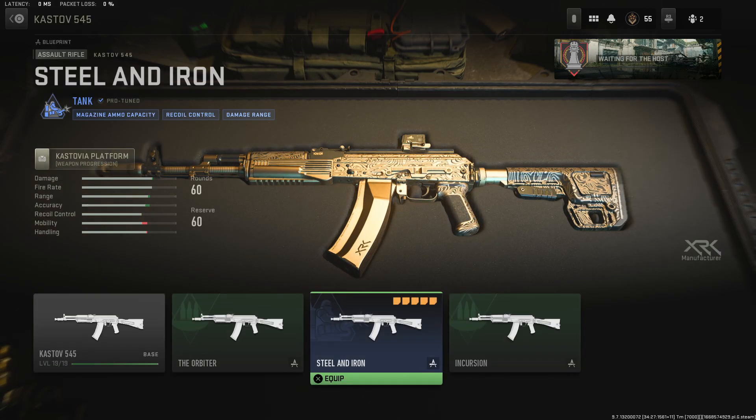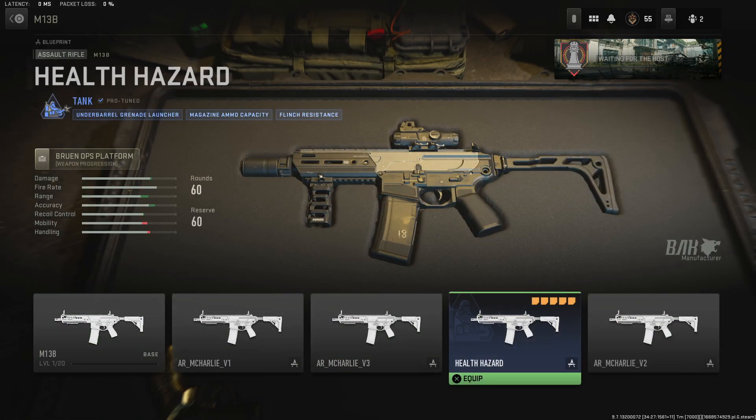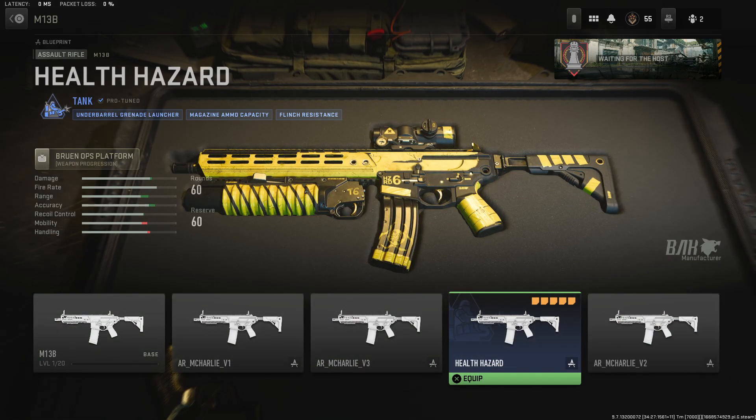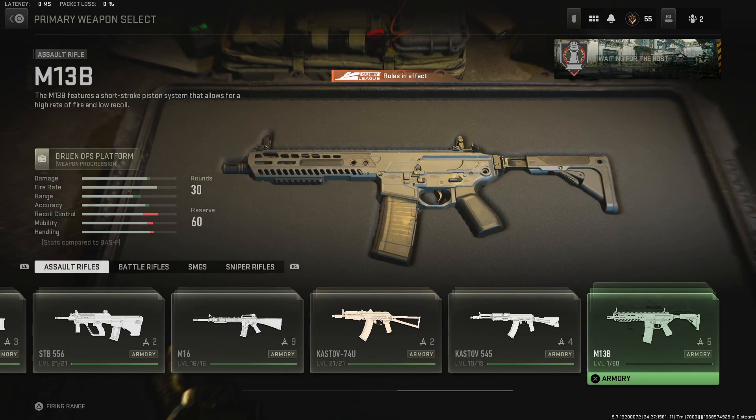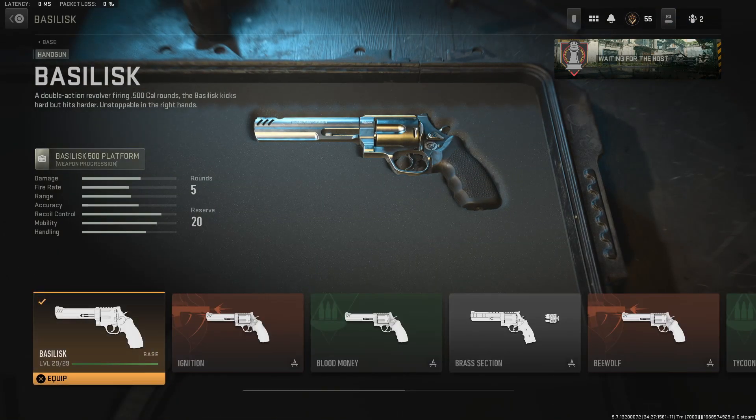Here's the other blue category — the Tank. You get magazine capacity, recoil control, and damage range. Basically, hold the trigger down and put in work for your team — that's the Tank. You can also see another Tank here on the M13, which has an underbarrel grenade launcher. Different classifications mean different things across weapons.